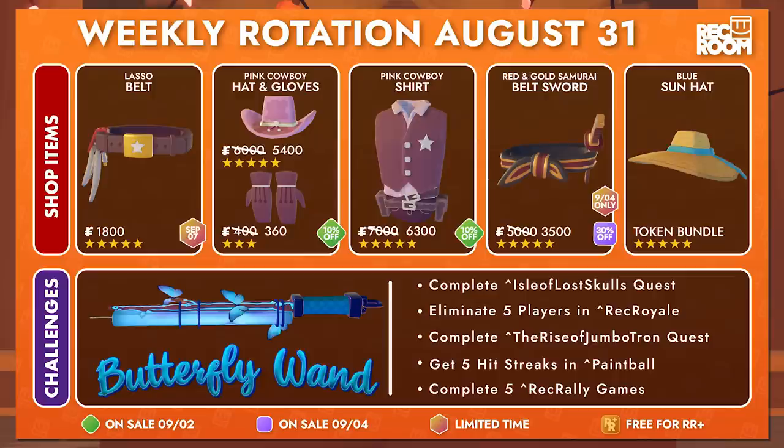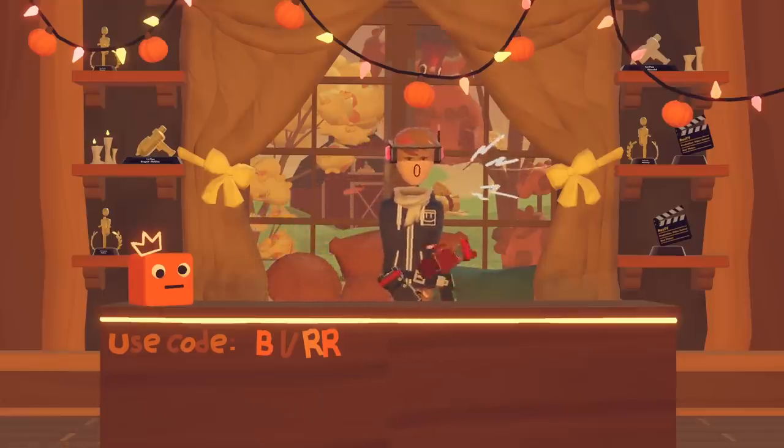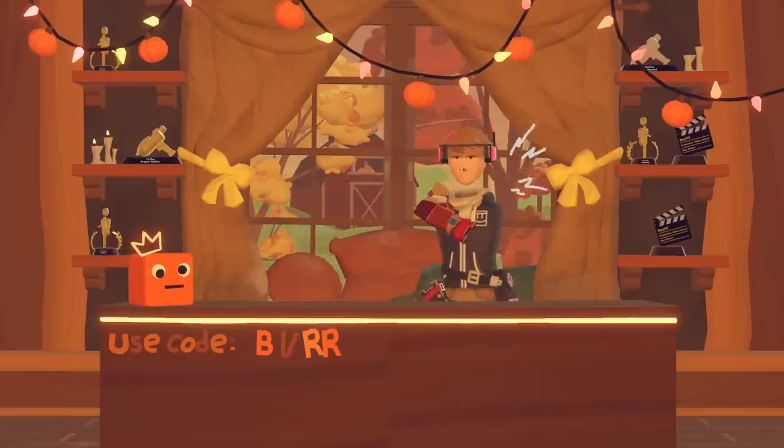Here is this week's weekly rotation of items — we're still getting a ton of cowboy stuff from Showdown. If you want to see a video about how I got this orange cube to be the most purchased invention in all of Rec Room, then click here, but otherwise that's gonna be it for me. Thanks for watching.